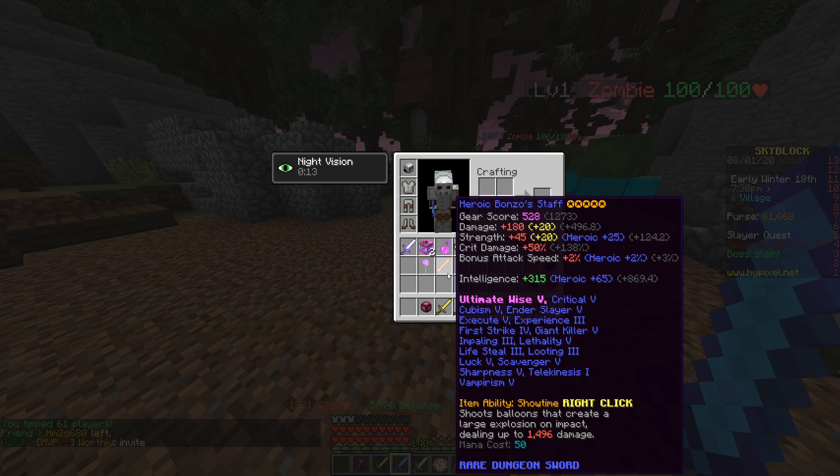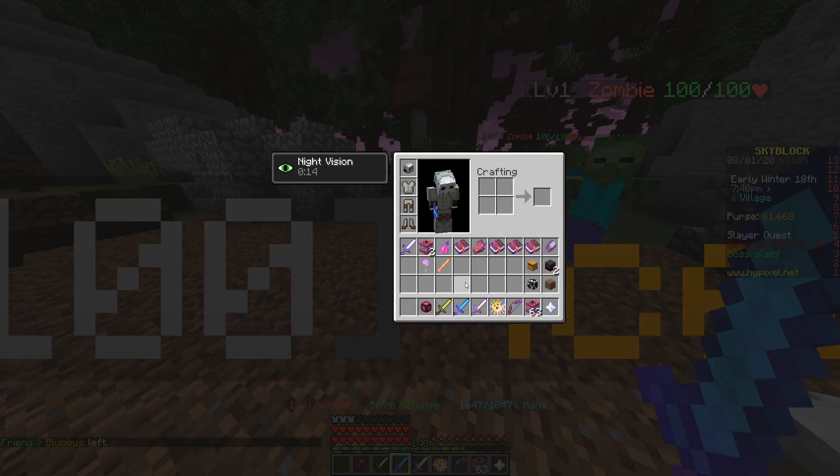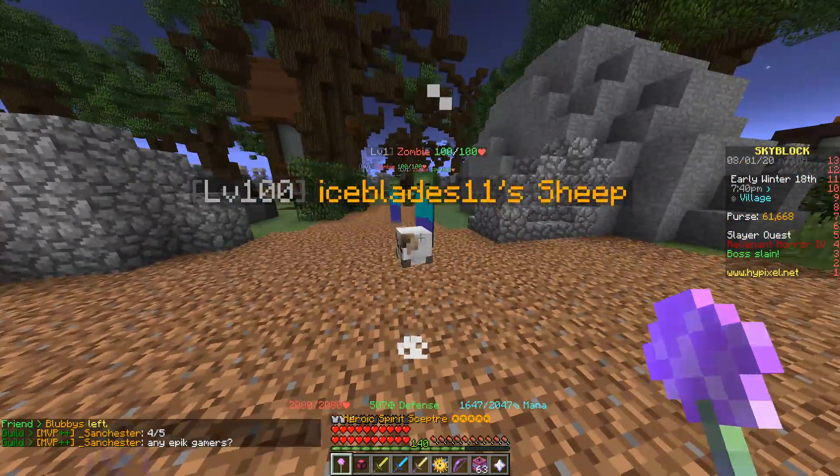With Bonzo it only takes 50 mana, so you'd be able to permanently spam it no matter what without losing any mana. You can use your other items as well, because I run into a lot of issues where I can't use any of my other tools with the Spirit Scepter, which creates a lot of problems. But let's do a quick damage test so you guys know how good it is.